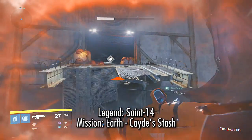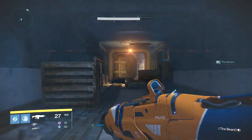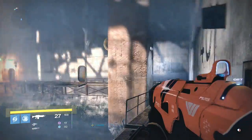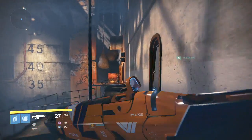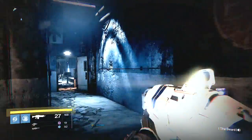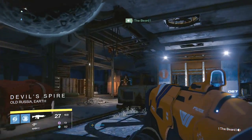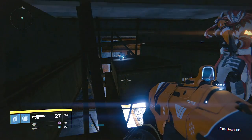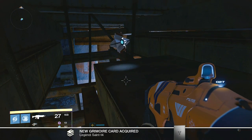The next three are on the Earth mission Cayde's Stash. This first one, Legends of Saint 14, you can get via patrol mode now that it's opened up via the Devil's Lair, but for simplicity I'll be showing you it during the mission. There are more ghosts in this mission later on that you'll probably want anyways, so I recommend just grabbing the mission. As soon as you come through the sewage bunker area, right before the elevators, jump up into this metal grating and you'll notice there's a power box hovering above you. Pick up the dead ghost right there.